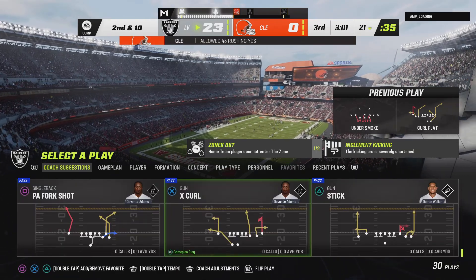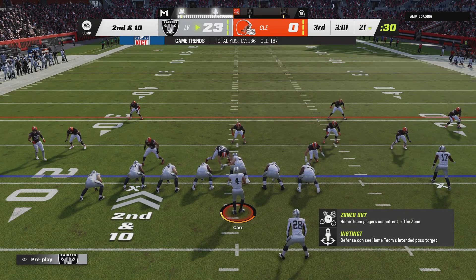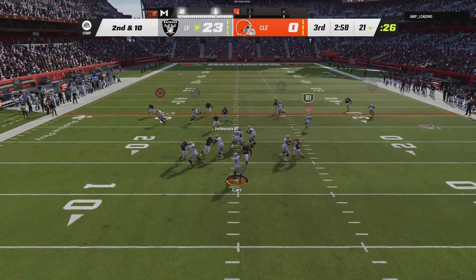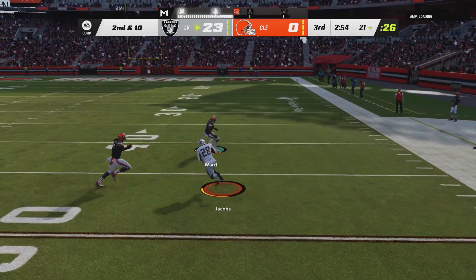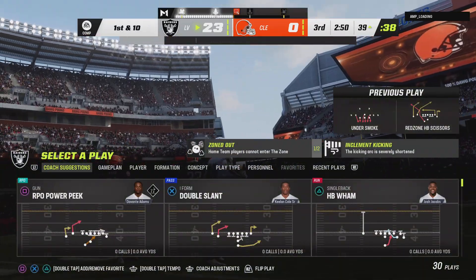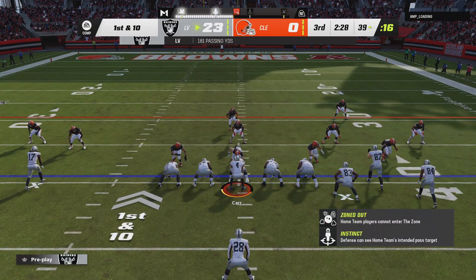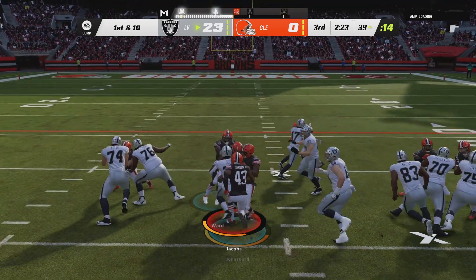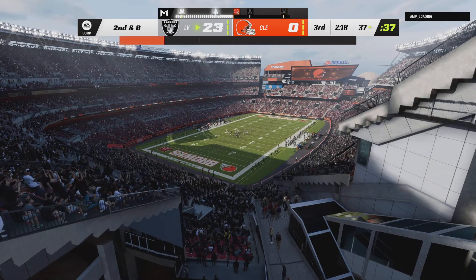A throw on first down, but it's incomplete — coverage was too good. To throw on second and ten, Carr — he finds his man, complete, that's Jacobs, and he'll be brought down inside the 40-yard line. The tackling in this game has not been good so far — we've seen our share of missed tackles, and that miss led to another big play. Nothing much materializing on the first down run — he'll get a couple, and that's it, second and eight.